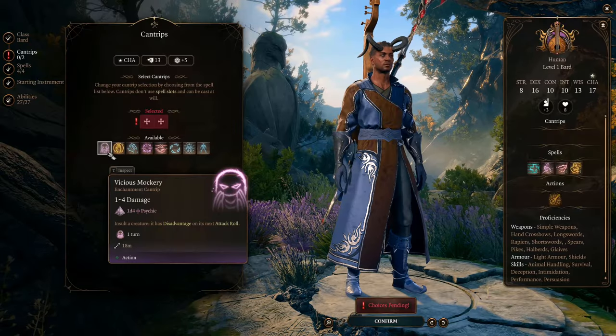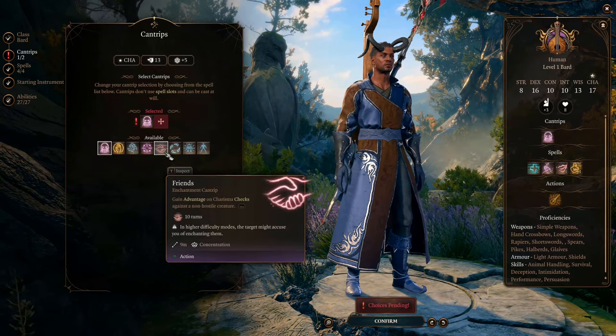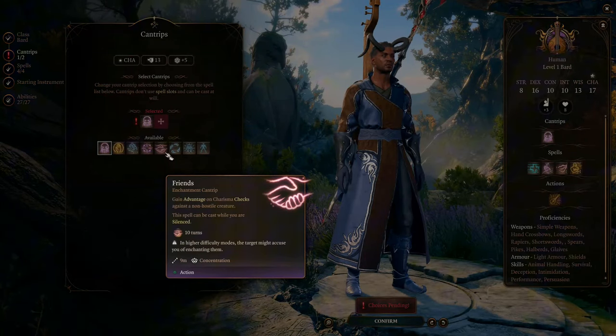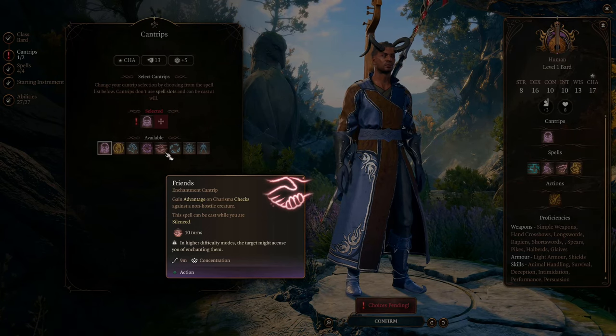For the Bard cantrips, first we choose Vicious Mockery of course. Besides this, we get Friends, which gives you advantage on Charisma checks in conversations, making you more powerful at influencing people. And it's from the Enchantment School, so it feels right for this build.